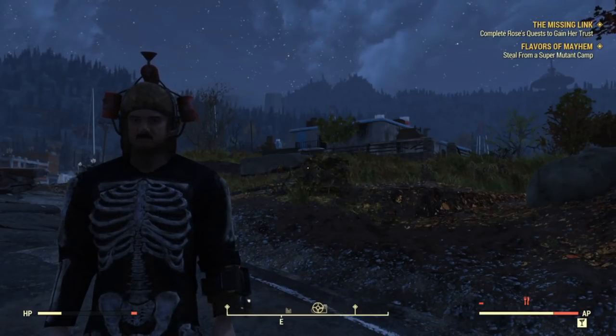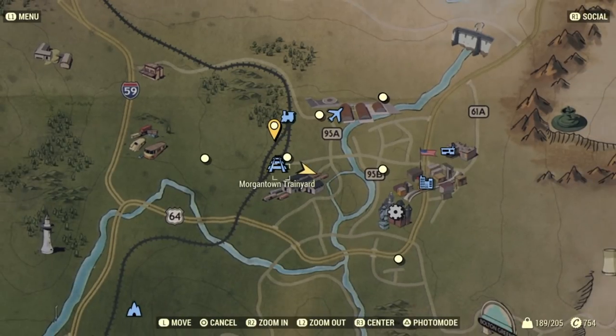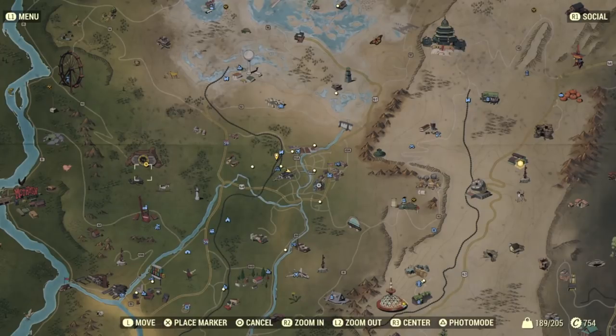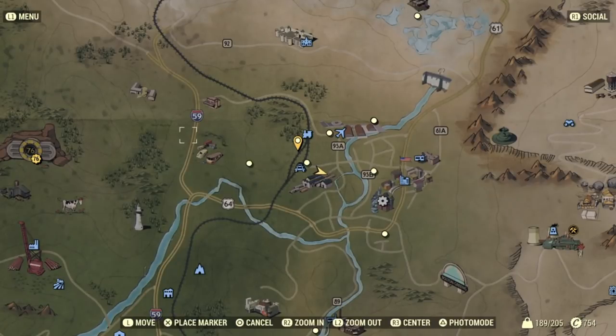You're also going to be getting more caps. So the location of this area is this train yard here. It's just east of Vault 76, around this area, just past the bus yard and junkyard area over here.